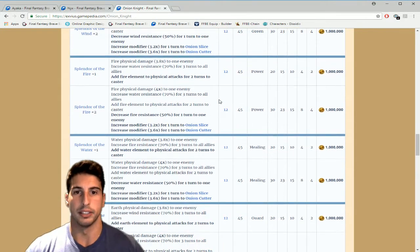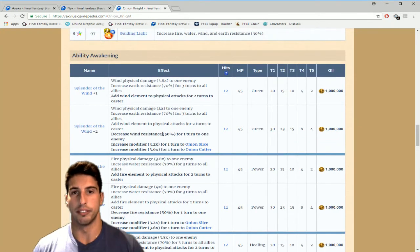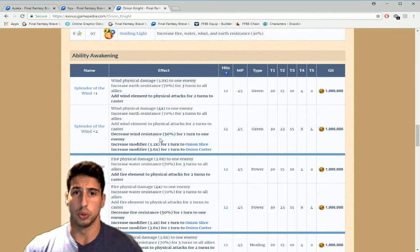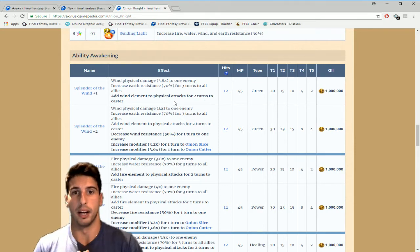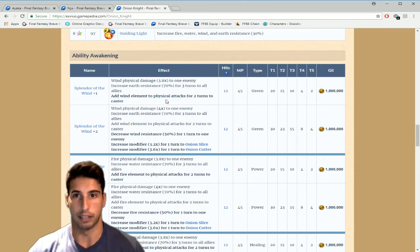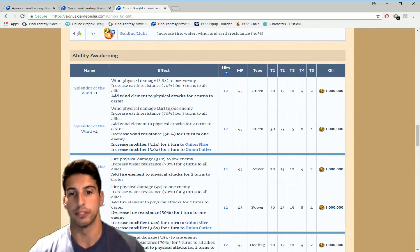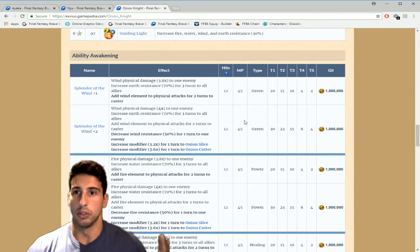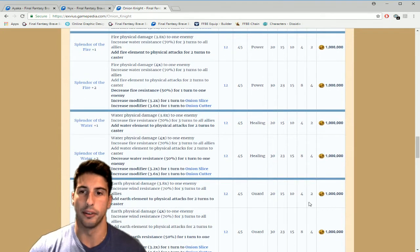Onion Knight has four elemental Splendor abilities — Splendor of the Wind, Fire, Water, and Earth. They all work the same way, the only difference is the element. At Plus One, each one adds the corresponding element to physical attacks for two turns to the caster. Wind uses green crystals, Fire uses power crystals, Water uses healing crystals, and Earth uses guard crystals. Each awakening costs a million gill, so awakening all four at Plus One already costs four million gill.